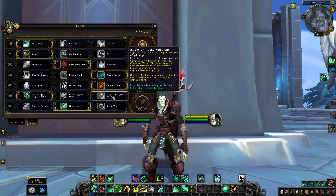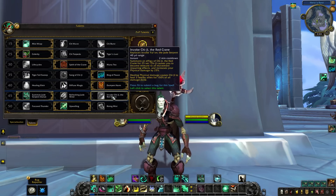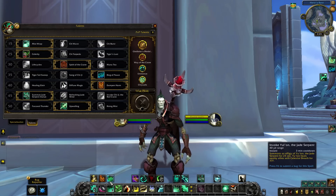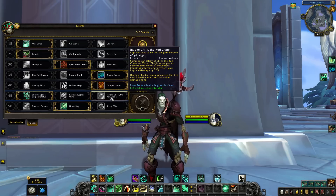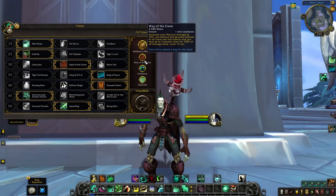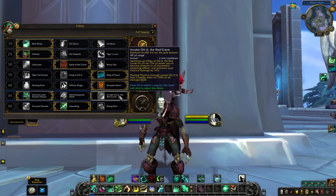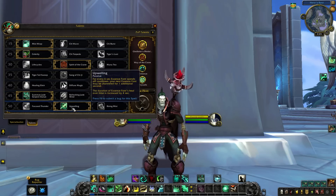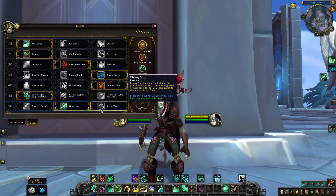So this essentially could be really good in keys — having the choice of either baseline Yu'lon that will jump around and heal allies as much as possible, or going for Chi-Ji on a slightly shorter cooldown. Less people you're healing but increasing your damage as a base ability. It's essentially Way of the Crane just as a 2-minute cooldown. Focus Thunder Tea, Upwelling, and Rising Mist all the same, except Rising Mist seems to be the nerfed version compared to live — it extends the hots by 2 seconds instead of 4. I wonder if Blizzard will buff this back up. But it looks like most monks will end up taking Upwelling at least at the very beginning of the expansion.